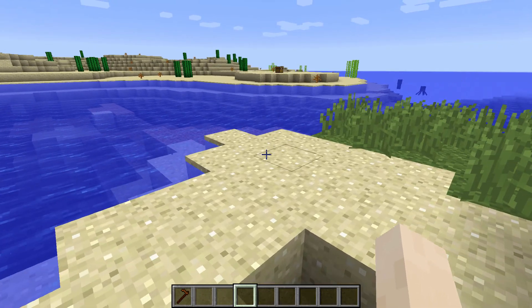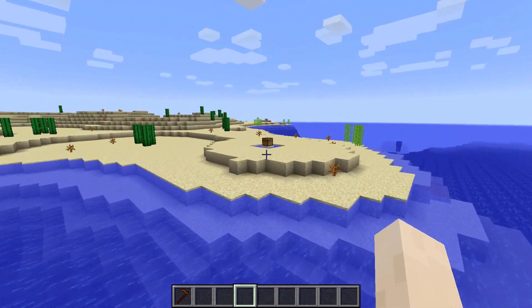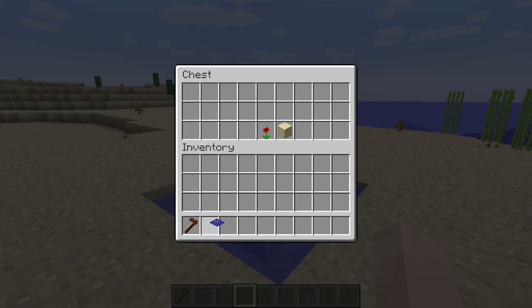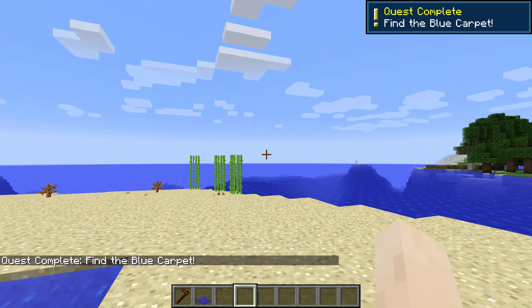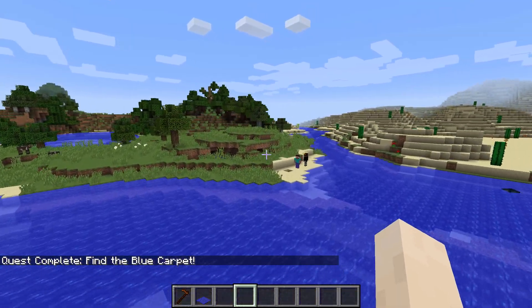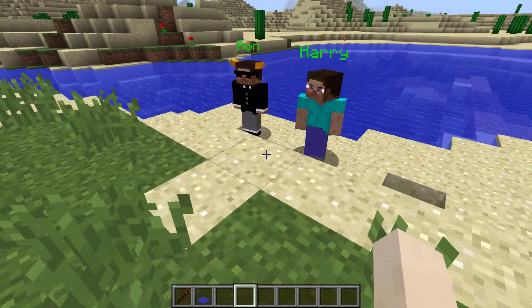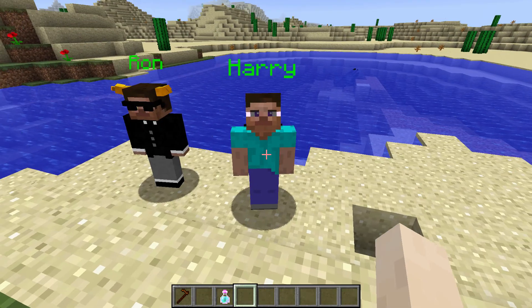As you can see, if you go across here, just like Harry said, you click on this and get the blue carpet. Then you can see up top that you have completed the quest: go return it to Ron and Harry so they can get back to Hogwarts and fix Ron up. Once you click on him, he says 'thank you so much for your help, here's your reward,' and you get a potion.